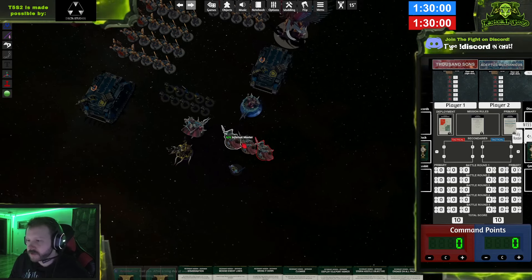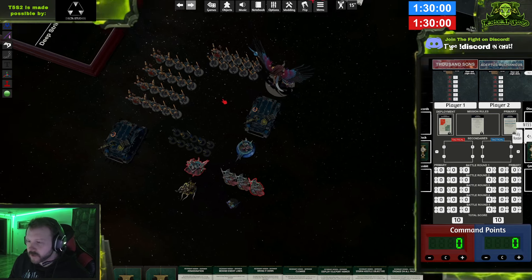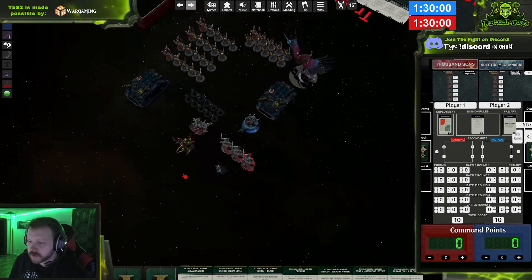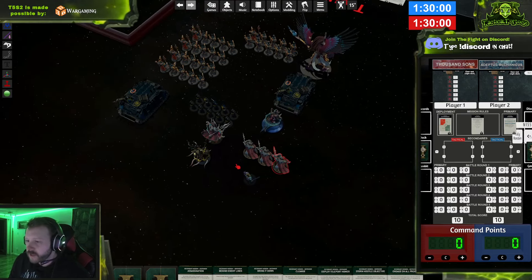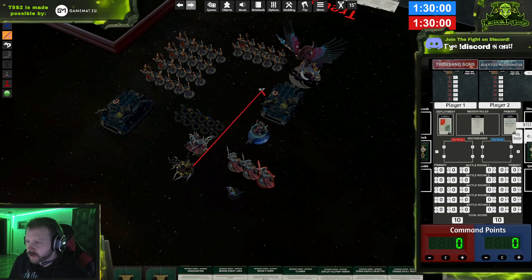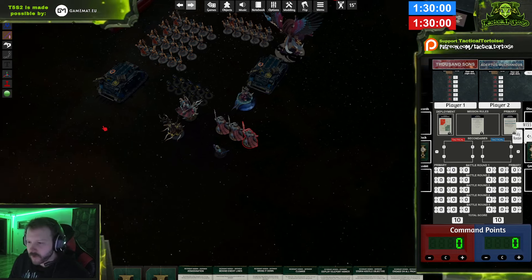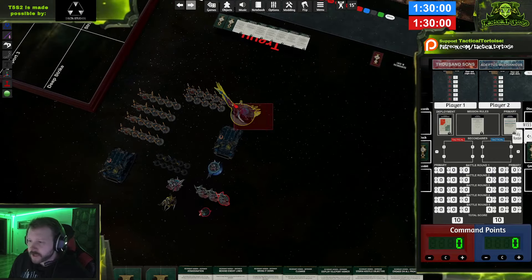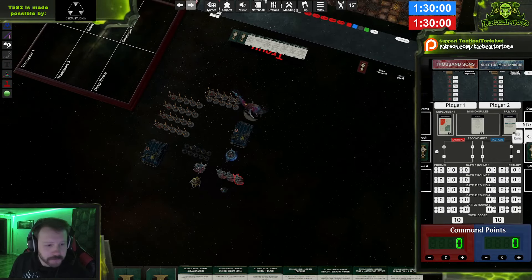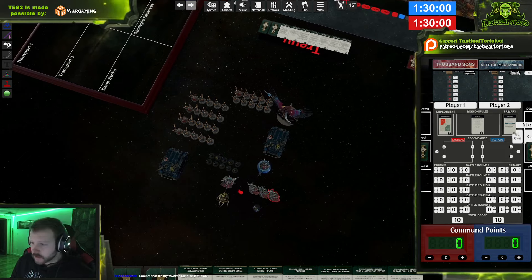Then there's Aramond, who gives a unit +1 to wound. An Exalted Sorcerer who halves the movement of someone on a 2+ at the end of my movement phase within 12 inches, or 18 inches in line of sight — he'll run out, do the thing, then use magic to run away. A regular Sorcerer who makes my guys like Lone Operatives if 18 inches away. That's what we've got going on.